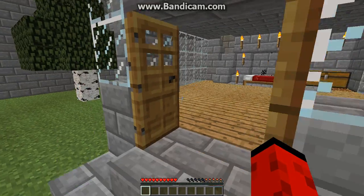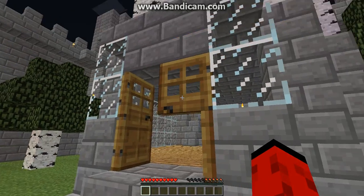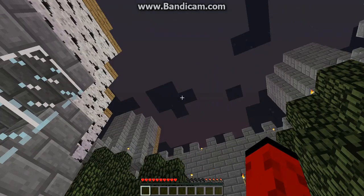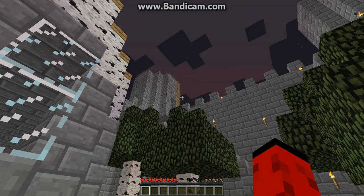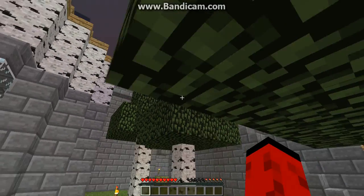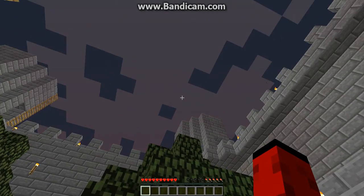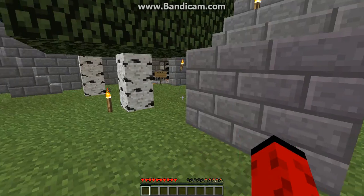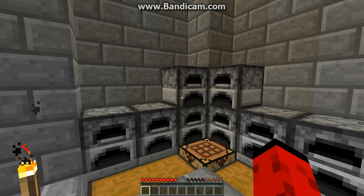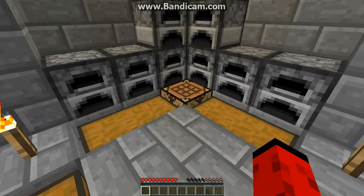So let's go outside. The four columns, or towers I guess you can call them, are not finished, which is why there's a ladder right there. I'm currently collecting enough clay to make bricks for cones at the top of them. So here's the workshop, which has furnaces, chests, and a workbench.